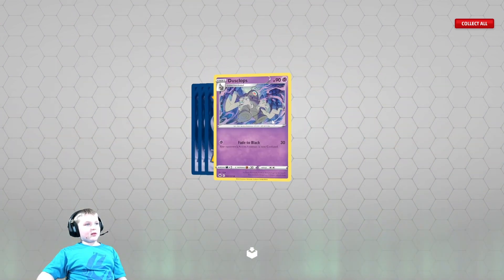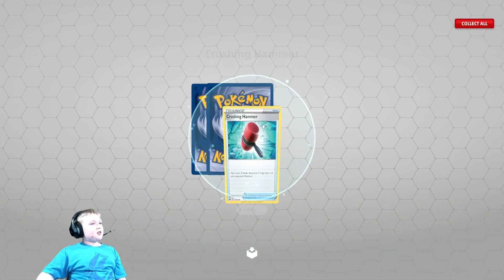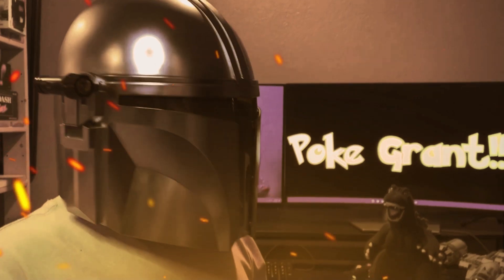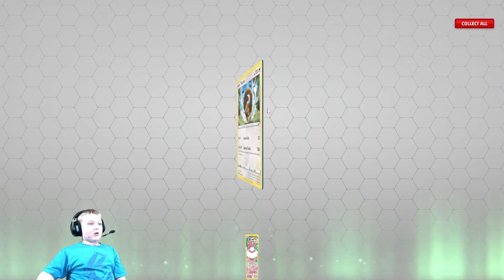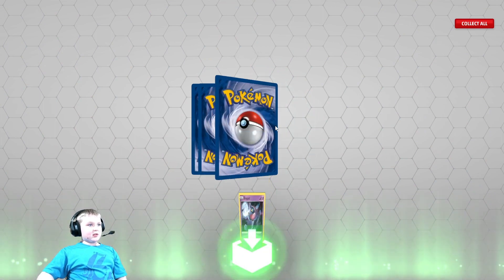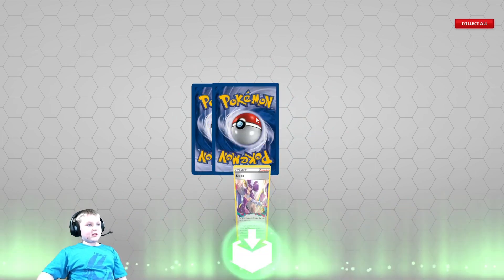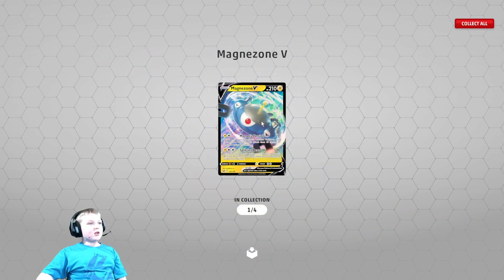Galarian Meowth — that thing looks creepy. Crushing Hammer. That's so colorful. Terroros. Lost Origin. Flakes. Sharpence. A trainer. Another trainer. And Magma Zone V! Woo!